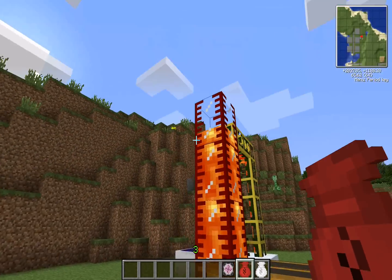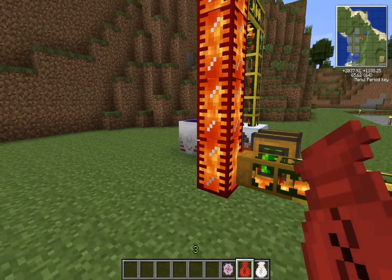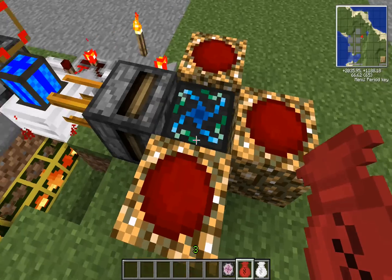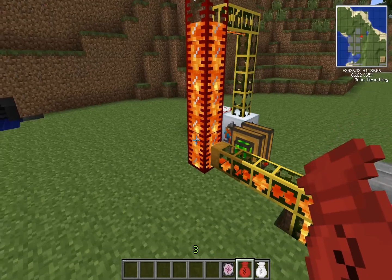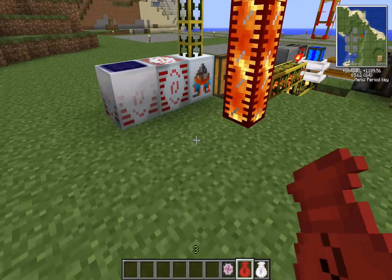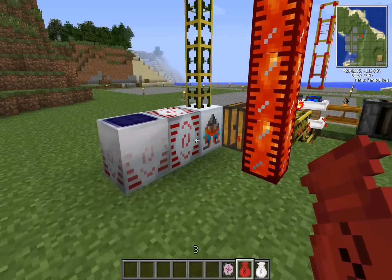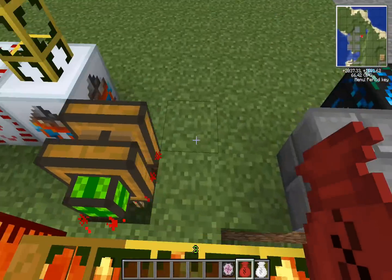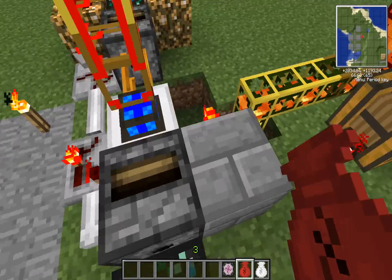Normally you would do this with two deployers utilizing lava buckets and water buckets to create lava, but due to this not working correctly, this has led us to create new ways of creating infinite power for our combustion engines.